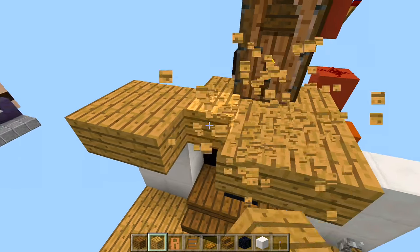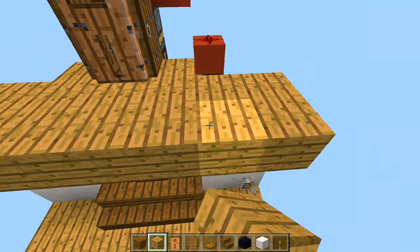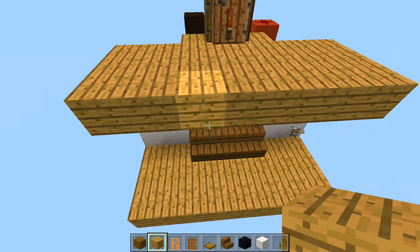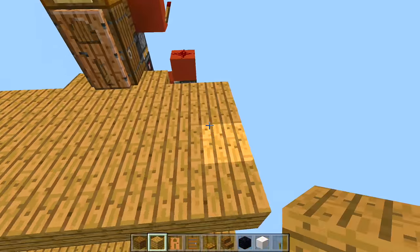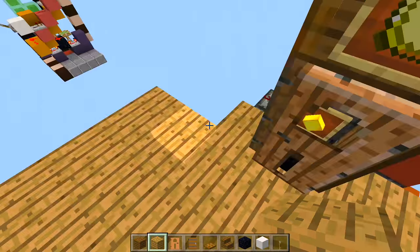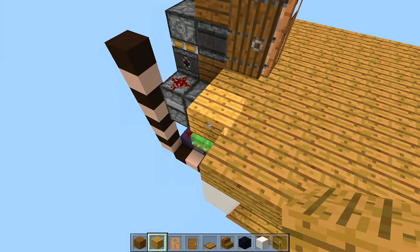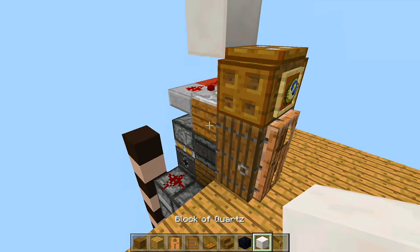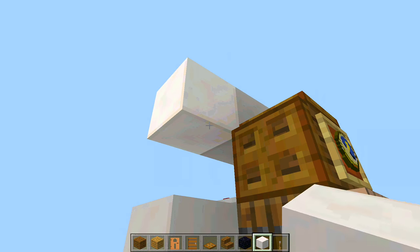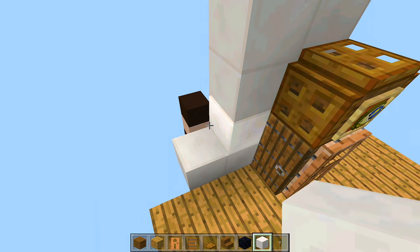Fill in right here and right here as well. Take out your blocks of choice — I'm using quartz for the walling — and fill it all in along here so you can't see any of the redstone behind the build. Of course if you're building this on an actual world you'll have already dug most of this area out.